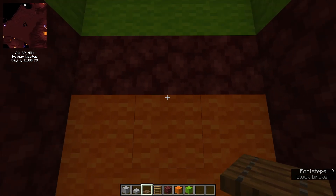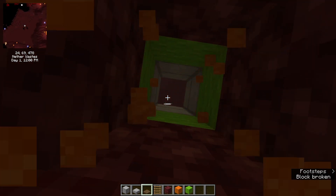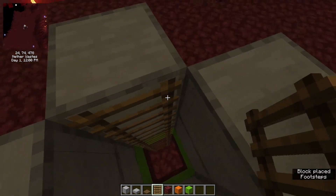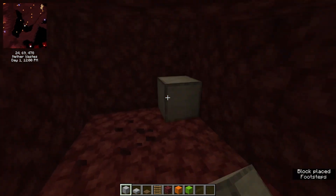Then, facing towards the exit hole, you want to dig out a two by three area with a two block depth. Dig straight up and then place ladders going up so you can get out easily, and place the ladder on the back. Then once you've dug out your area, you want to hop in here.